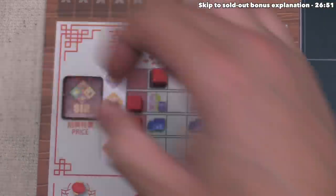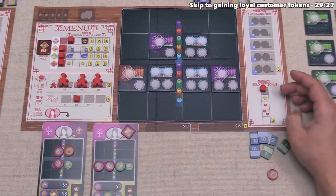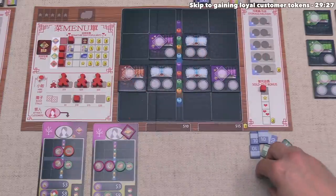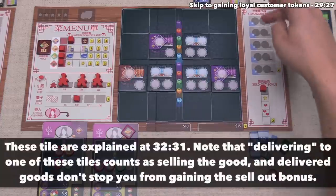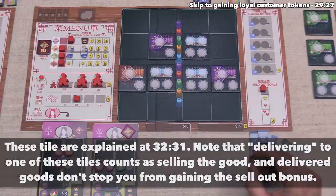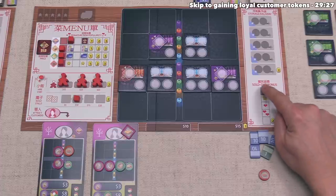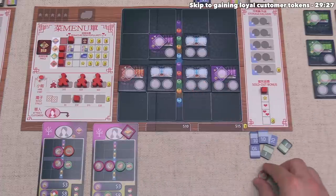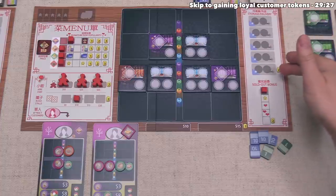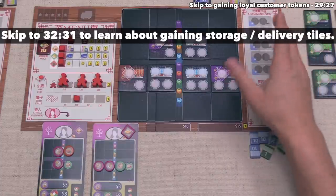We add our thirty-two money to what we already had. We check to see if we sold out the night market — that means no goods or specialty dishes in the market, no goods in supply, and no goods on storage tiles. We have one excess sausage, so we have not sold out. Selling out gives a bonus of moving a token down to gain bonuses. After that, we get rid of all goods in our supply as well as goods and specialty items in our market. On storage tiles, we keep goods on the storage side but get rid of any on the delivery side.